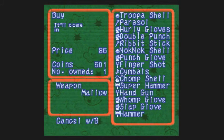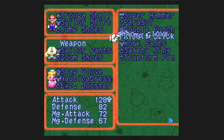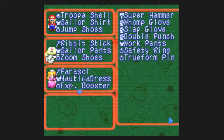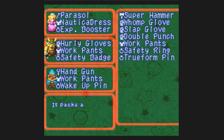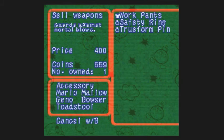You can also go back and purchase any of the old hammers and weapons from before. Let's go ahead and equip some of our stuff. We're going to put the rivet stick on, and give her an umbrella — the parasol — which she can kick with. I also forgot to mention the safety pin, which can guard against mortal attacks, meaning you can't be one-hit KO'd. That's pretty good.